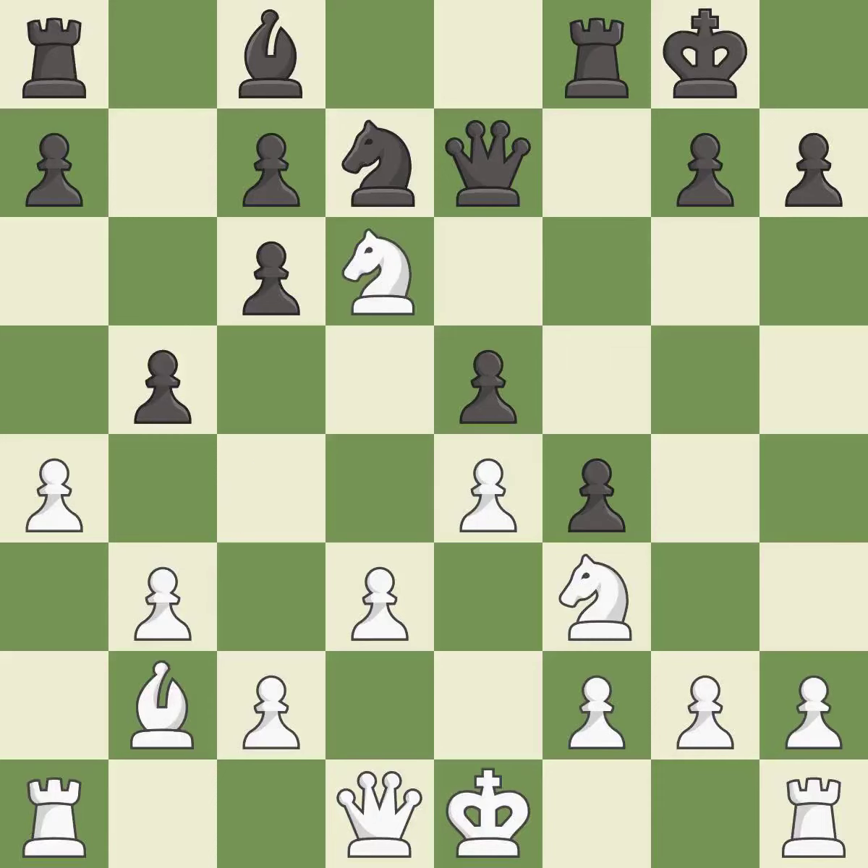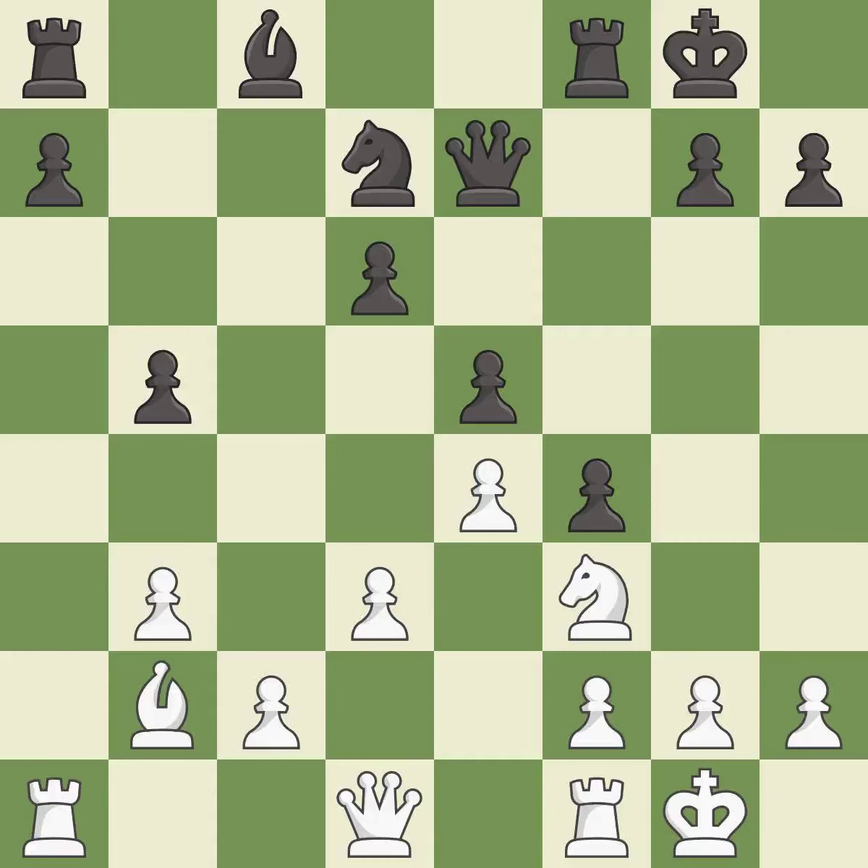This is an equal trade — it is excellent. This maintains the balance in material with a good trade; it is best. After all captures, this is an equal trade — it is best. Takes back — it is best. Castling develops a rook while also moving the king to safety. Castling to the same side of the board as the opponent tends to lead to less sharp positions as compared with opposite side castling — it is best.